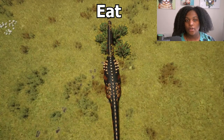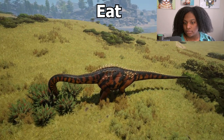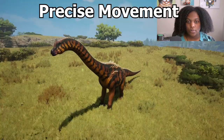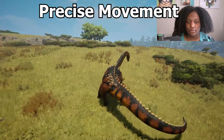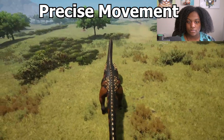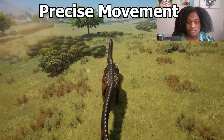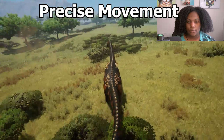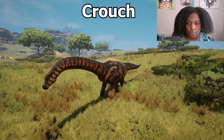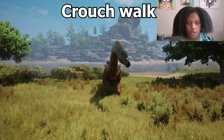Then we have our eat animation — yes, he has a purple mouth coloring from the berries. Precise movement. Our crouch, crouch. Crouch walk, crouch walk.